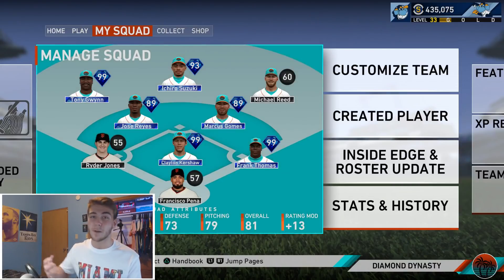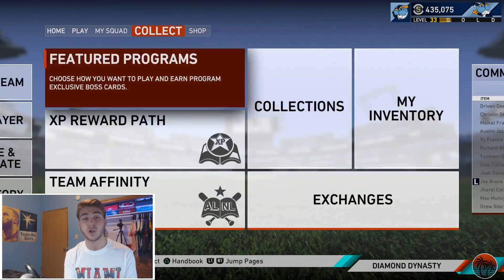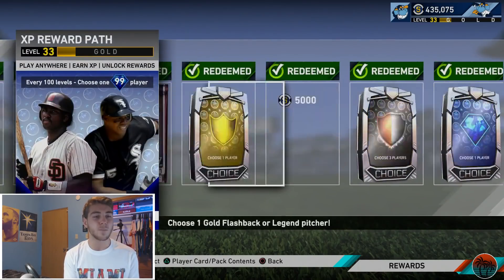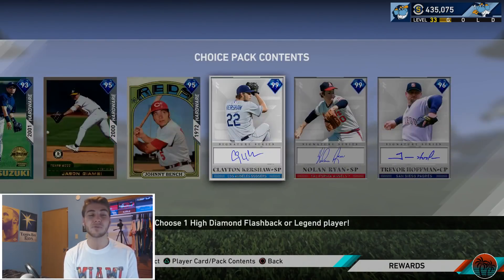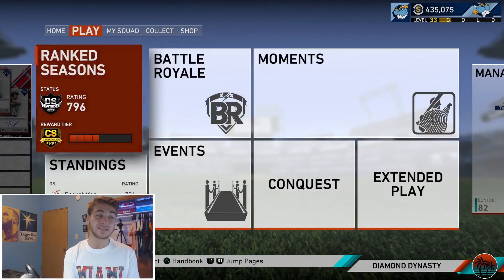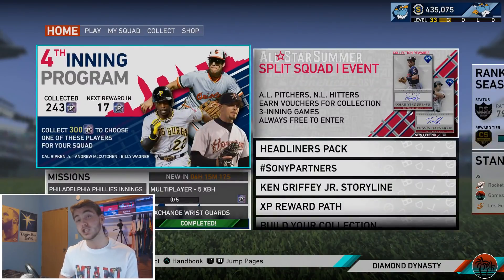We have a couple more huge upgrades coming soon as well. I'm very close to completing the fourth inning program, should have that done in a couple of days, and I'm almost at level 40 which means I get a brand new level 40 gold XP pack. We're getting a lot of upgrades to the team in hopes that we can get up to World Series. I'll be live streaming tonight with a brand new team, so with all that being said, let's get into the upgrades.